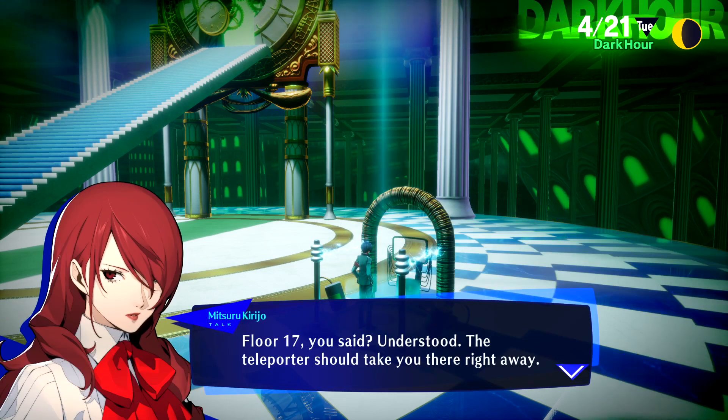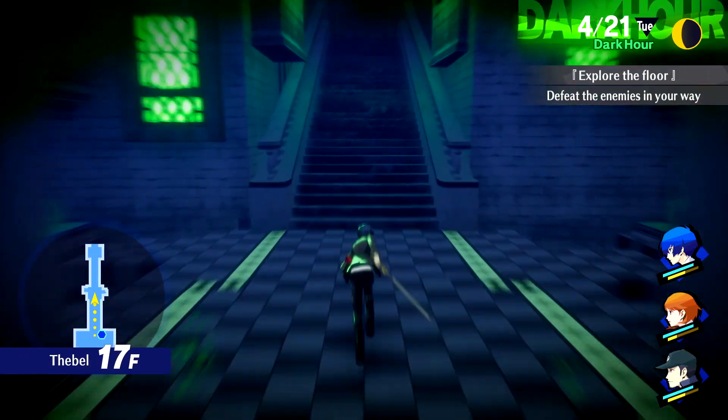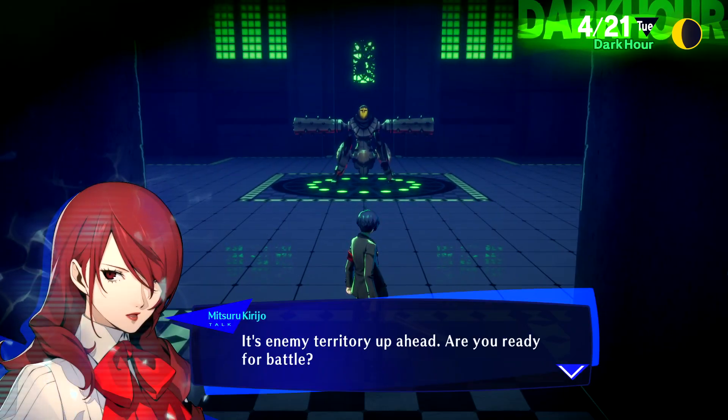Floor 17 — understood, the teleporter will take you there right away. Stay safe. Thank you, Mitsuru, I appreciate your vote of confidence. Coming up to the boss — let us take on its enemy territory ahead. Are you ready for battle? Yep, I'm good to go.